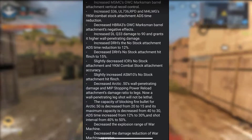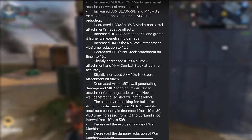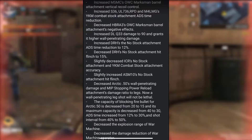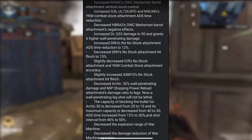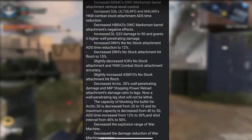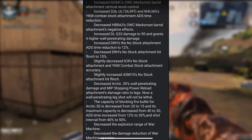Increased Arctic 50 wall penetrating damage and MIP Stopping Power Reload Attachment damage ratio to legs — a wall penetrating leg shot will not be lethal. So if you are using FMJ, it's not really going to kill them if you shoot them in the leg, so it's going to take a little bit more skill when using stopping power. The capacity of blocking fire bullets for Arctic 50 is decreased from 20 to 15, maximum capacity increased from 40 to 30, ADS Time increased from 12% to 30%, and Shot Interval from 40 to 50% — I'm assuming that makes it slower, I'll have to look into that.